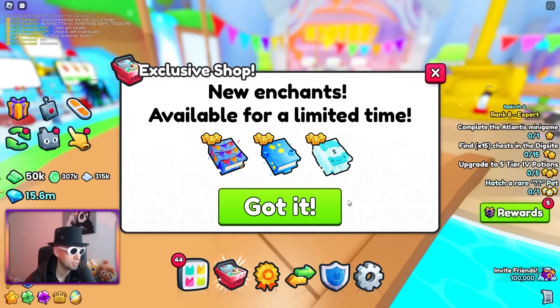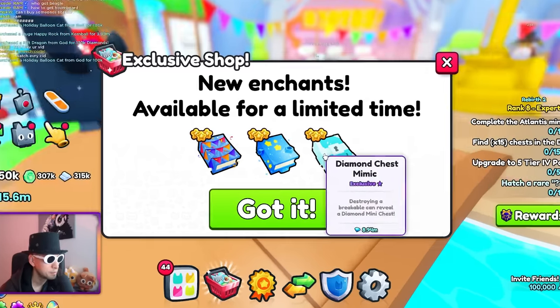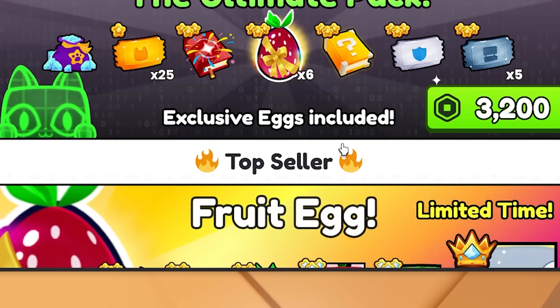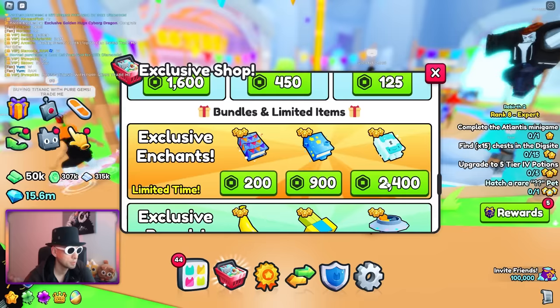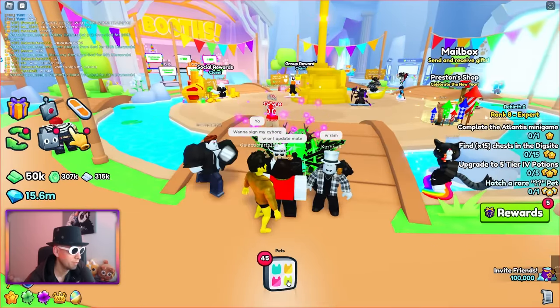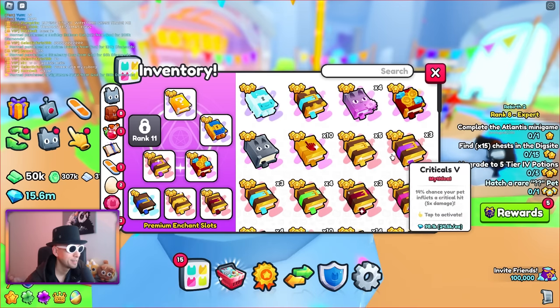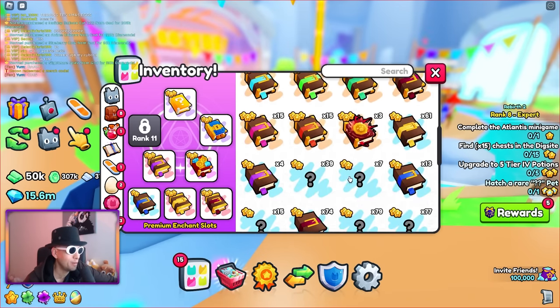I just went inside the exclusive shop and this is the first thing that shows up new in chance, available for a limited time: Diamond Chest Mimic, Massive Comet, Party Time. The Diamond Chest Mimic — destroying a breakable can reveal a diamond mini chest. Someone got a Golden Huge Cyborg Dragon. I'll buy the Diamond Chest Mimic. Wait, I only got one of the enchantments? I thought I was going to get all of them. They ripped me off — I paid 2,400 Robux for a diamond chest mimic and thought I'd get all the enchantments.